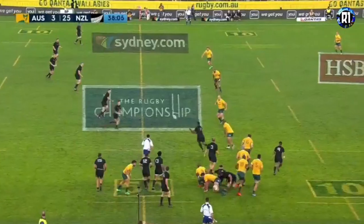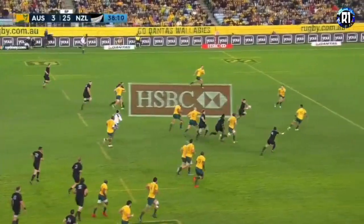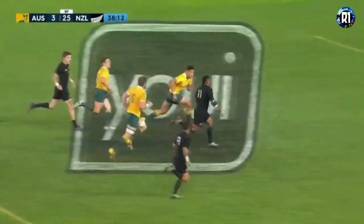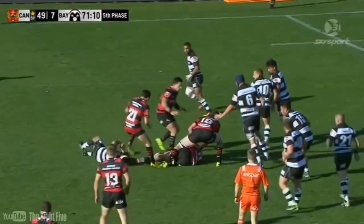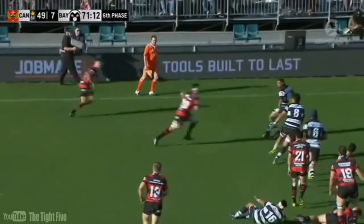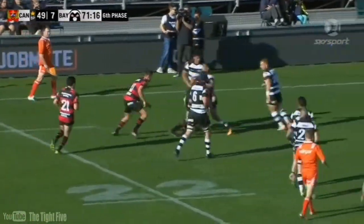It's knocked back by an All Black hand. Got inside Pocock's grip. And now Barrett, looking to make them play after another mistake, charging into the gap. Canari again — sweeps it away.